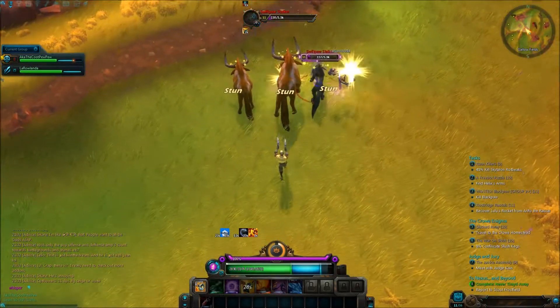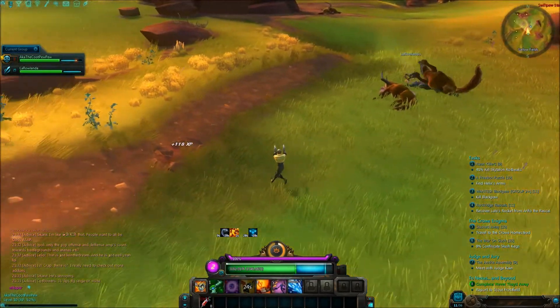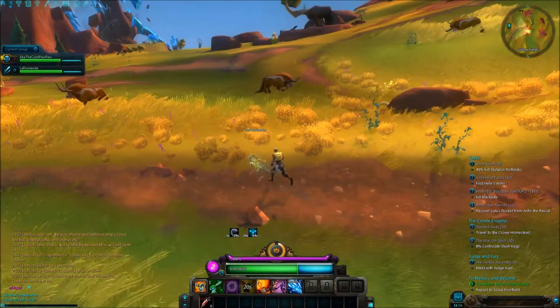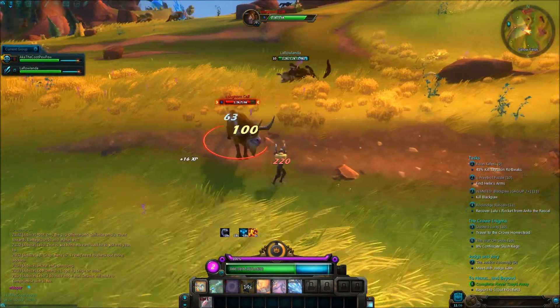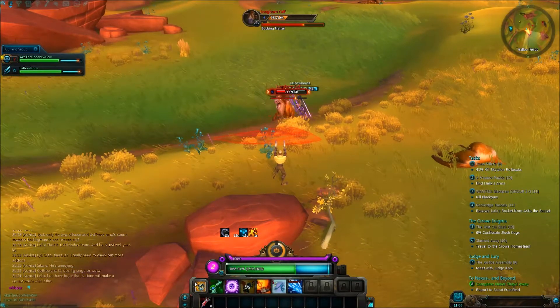Then you have your stun, which is this guy. It blasts through them and lets you stun them for a little bit, getting you to the other side of them so you can turn around. Then you can do something like our number 4, which is a flame. What it does is a little damage over time, giving you that slow DPS that you need over time to kill things — for your harder enemies at least.